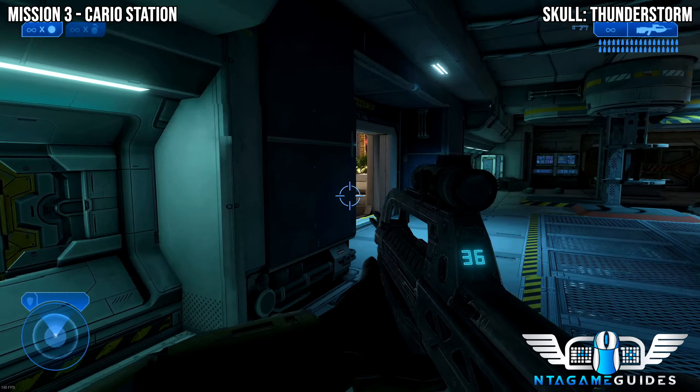Now jump onto the highway. I did make a boo-boo here, but I'm going to leave it in the edit so you know you can mess up and reload checkpoint — you don't have to do it in one run. You can grenade jump if you want to, but I just tend to jump on the side here. You don't need to grenade jump.